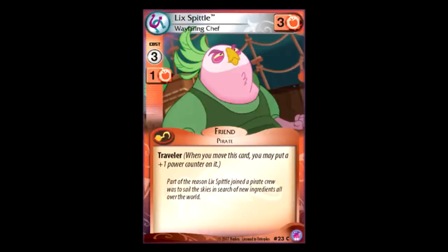Lix Spittle — three for three power, and it has Traveler. It's a pirate. That's about all I can say — it's a pirate. If you can give it the Swift, then you can just pump it infinitely. I really feel like there's got to be better pirates out there, but it's not bad because it's a pirate.